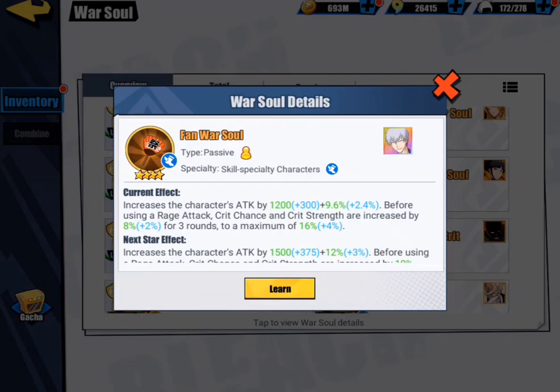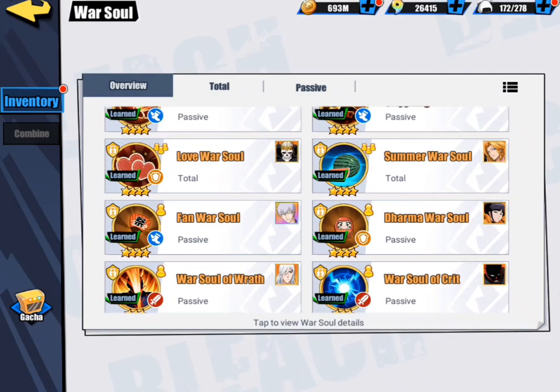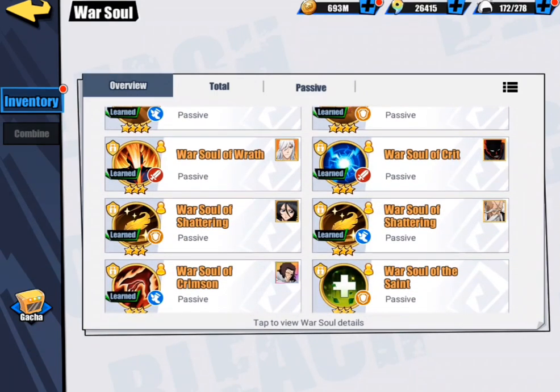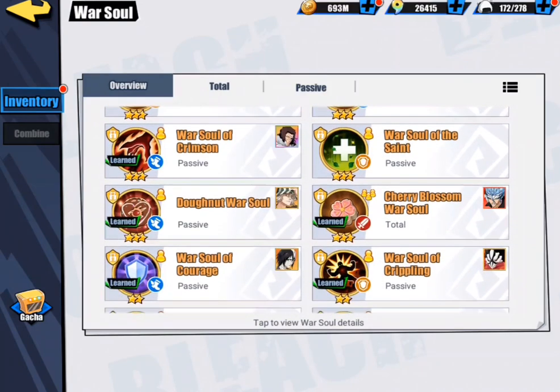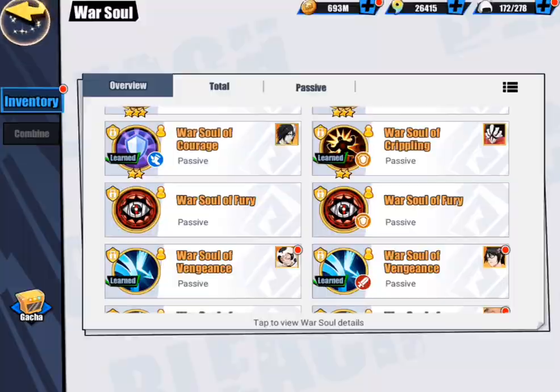Honestly, the Fan War Soul might work really well for him because he rages quite a bit after he gets his Rage going. He pretty much rages every round after that. But unfortunately his damage is just lacking and slow.